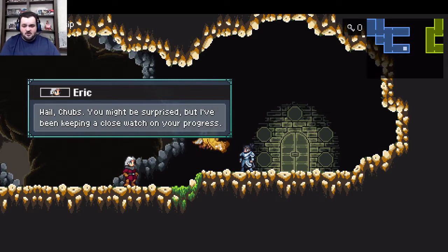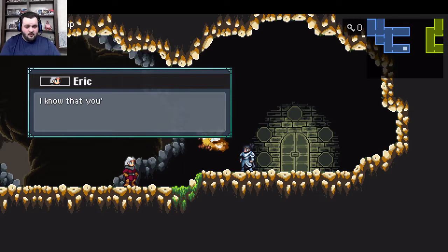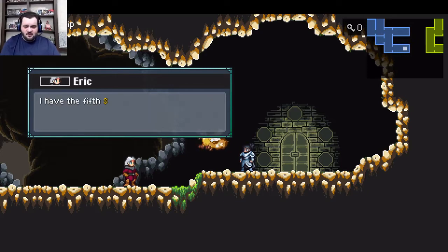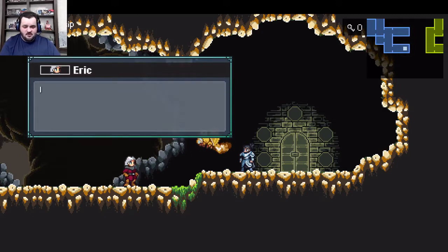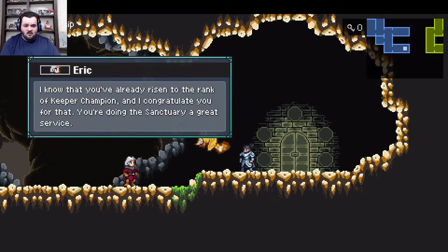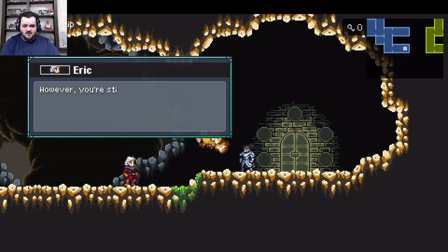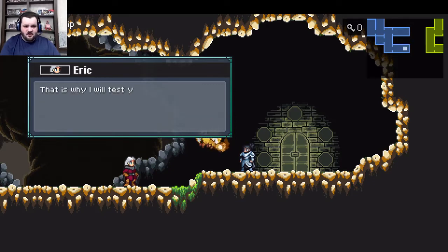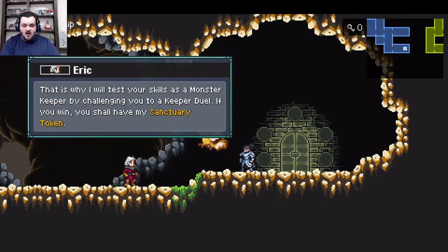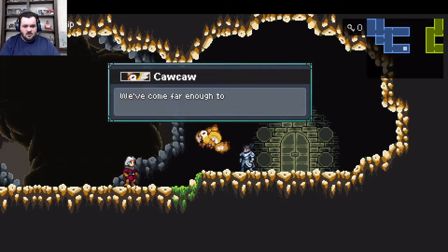I've been keeping a close watch on your progress — Mad-eyes are quite useful monsters for surveillance purposes. I know that you've collected the four sanctuary tokens hidden throughout the sanctuary. So I take it you believe that the key of power is in the forbidden area behind that door. That area is closed off for a good reason. No ordinary monster keeper should ever set foot on it. I have the fifth sanctuary token, which would allow you to open that door, but I'm not sure if I can give it to you. I know that you've already risen to the rank of keeper champion, and I congratulate you for that. However, you're still a relatively young keeper — talented perhaps, but you may still lack the experience needed to explore such a dangerous area. That is why I will test your skills as a monster keeper by challenging you to a duel. If you win, you shall have my sanctuary token.